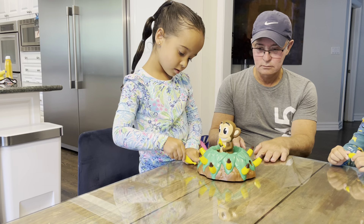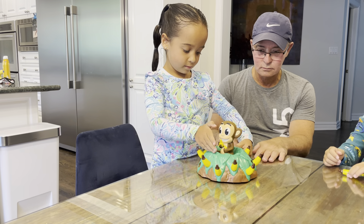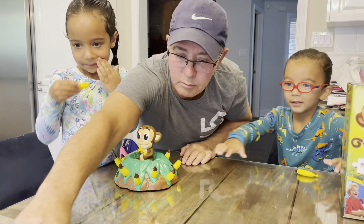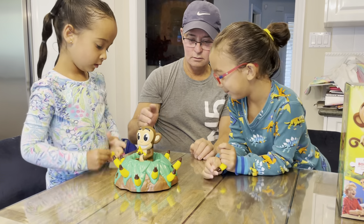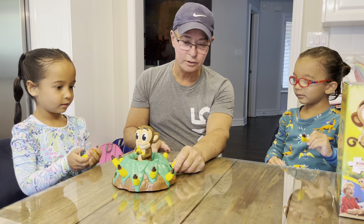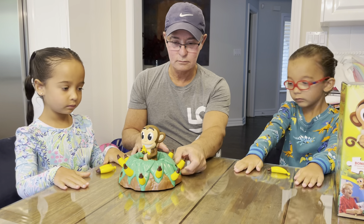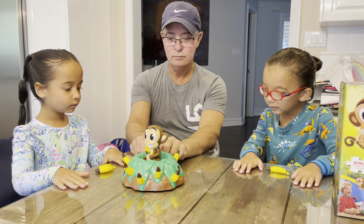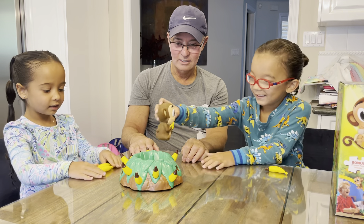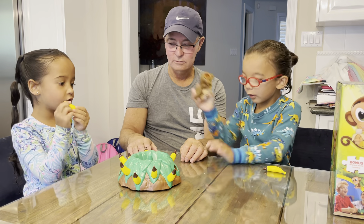My turn! Okay, she gets to pull two bananas. Can you hold the banana tree down? Get ready to catch the monkey if he comes out. Charlotte, you have to pull the bananas out — she got her two bananas. Put your hands on the table, make sure your bananas are on the table and your hands are flat. One, two — but he didn't catch it! He didn't catch it, so he gets no bonus.